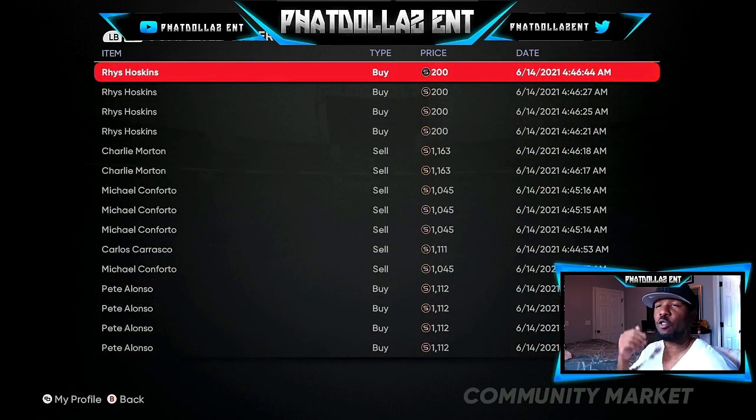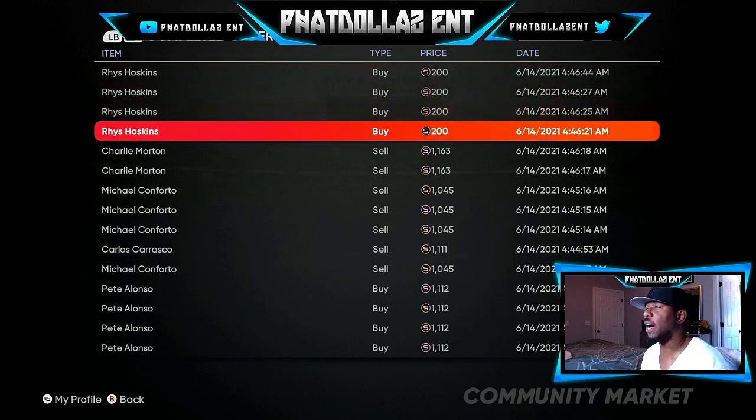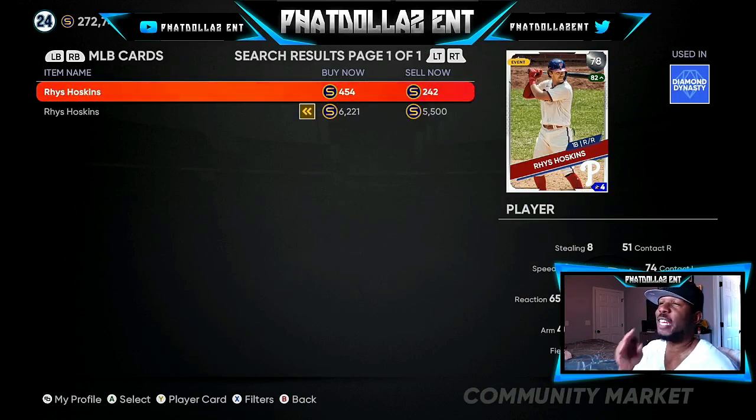I've been getting cards that you can find for cheap, because whether they go gold or right before the roster update — when people are speculating that golds are going to go diamonds and silvers are going to go gold — you are going to be able to sell your players at the highest profit possible. You can see these Rice Hoskins — I got them for 200 stubs a piece. Once he gets that bump he will be 1,000 minimum, an 800 profit every single time. He's a 78 overall playing up to an 82 overall, and his buy now has jumped to 454.